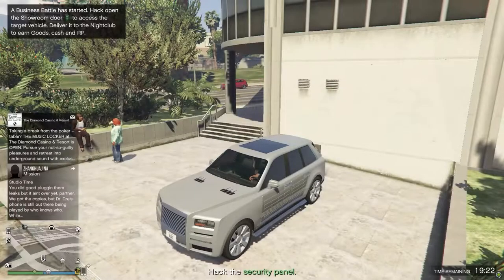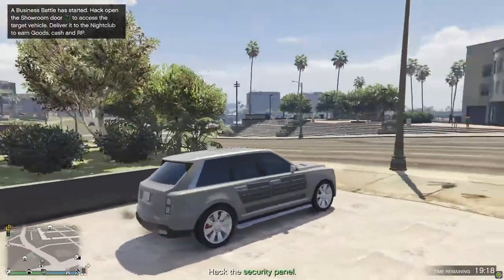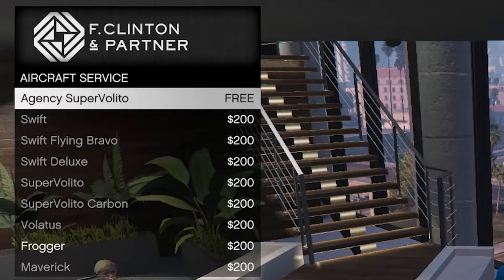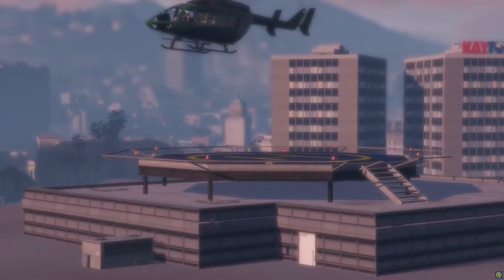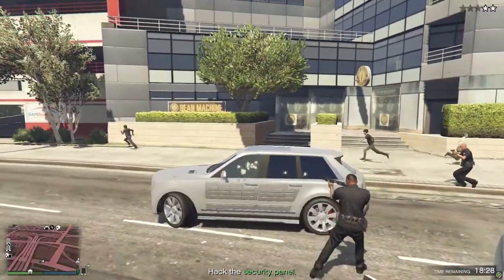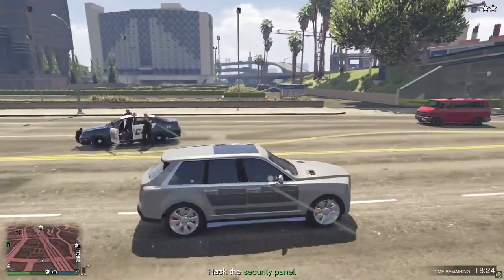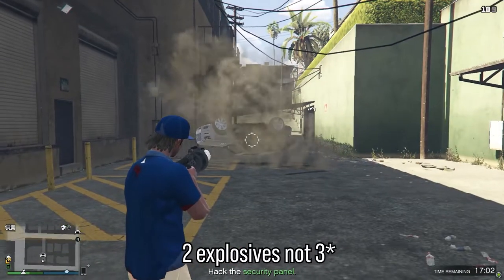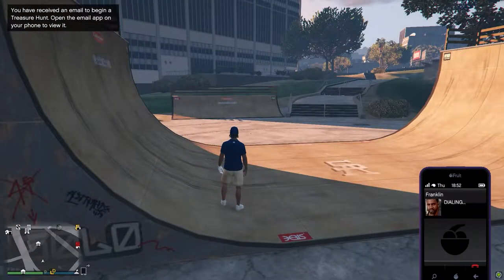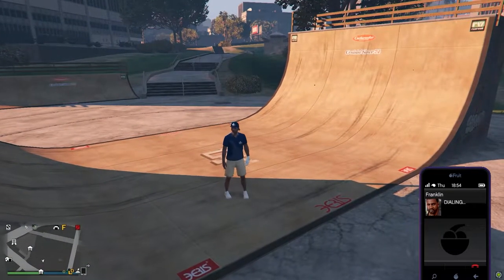There's also a twin car garage included, a free Enus Jubilee — which is pretty much a Bentley SUV, and it's actually kind of fast and handles pretty well — and a free Volito helicopter. After you buy the vehicle workshop, the Jubilee gets upgraded to bulletproof glass and can take up to three rockets before being destroyed. You can call Franklin to request a security job while you're driving around and he'll choose one at random, instead of you having to drive all the way back to the office computer.